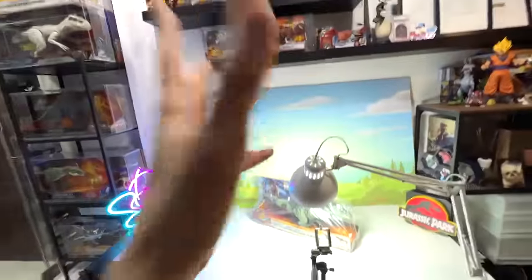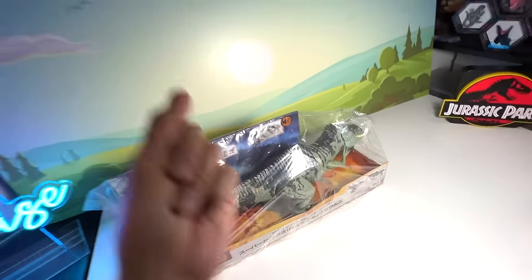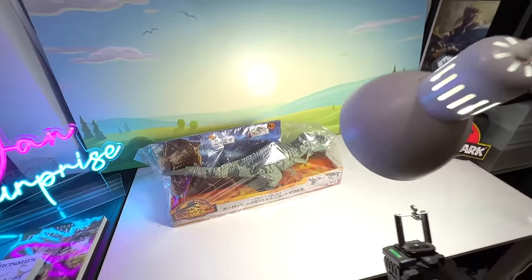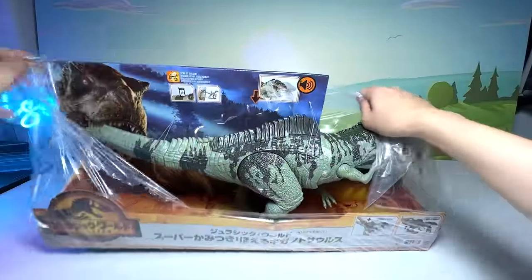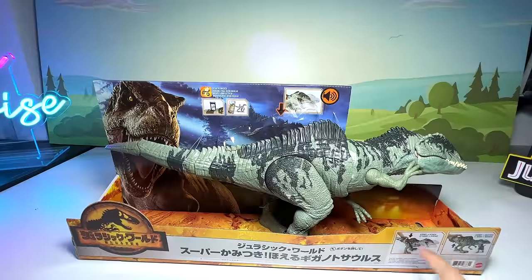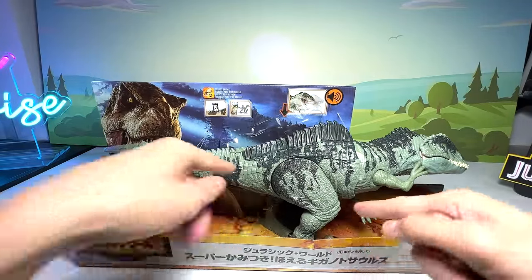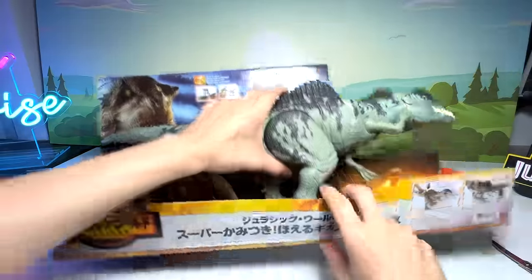Left side Mosasaurus and the right side Giganotosaurus — which team are you guys on? Let me know down below. But first, we have to open this up because we don't have this figure — we actually repainted the original one. So let's unbox this. Majority of you guys have already seen this figure, so let's just open this up very quickly. I'm not going to go through it in detail. I think the feet are tied to the bottom of the box, so we have to cut the strings loose.